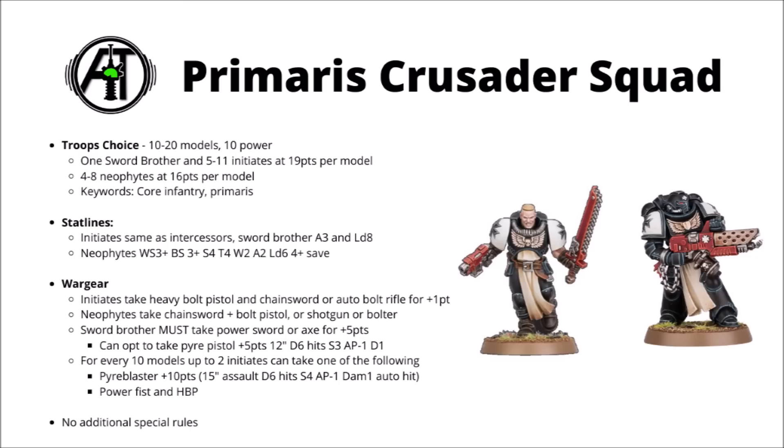The Primaris Crusader Squad is a troops choice for Codex Space Marines, only available to the Black Templars. Interestingly, you have to take them in fairly meaty blocks — you can have between 10 and 20 models in the unit, as opposed to the more normal 5 to 10 per Space Marine squads.